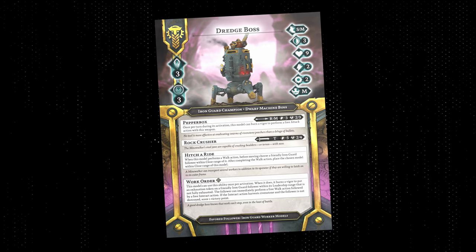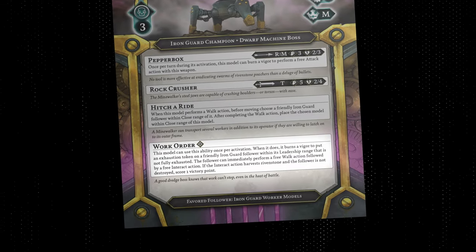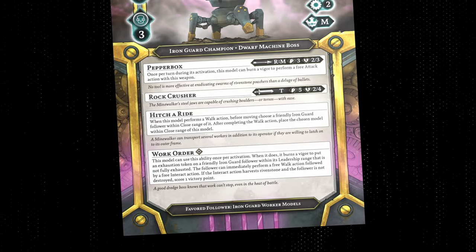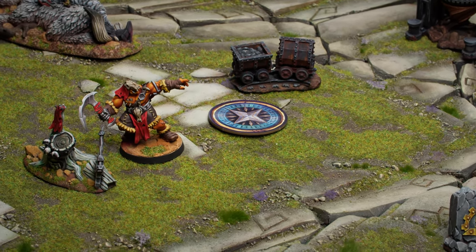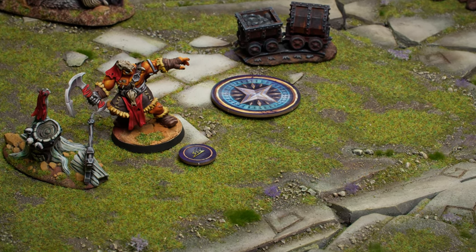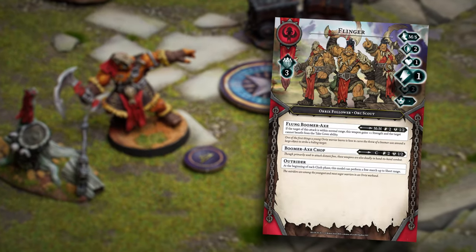In addition to these basic actions, some models have special actions on their stat card, which are denoted by a diamond symbol. These special actions count as one of a model's two normal actions for a turn when used. When a model ends its activation, it gains an exhaustion token.